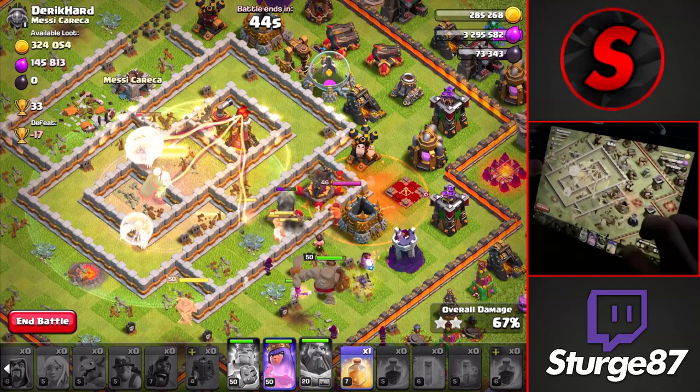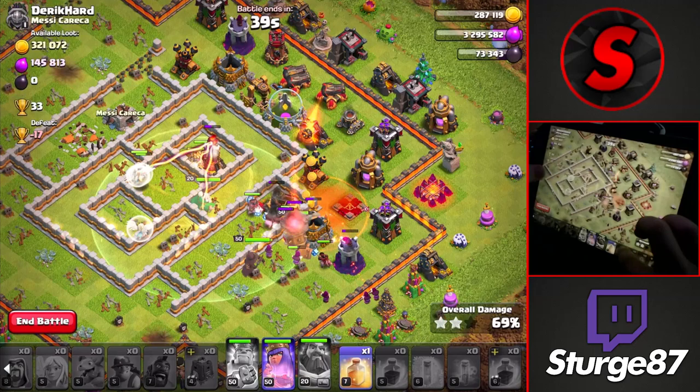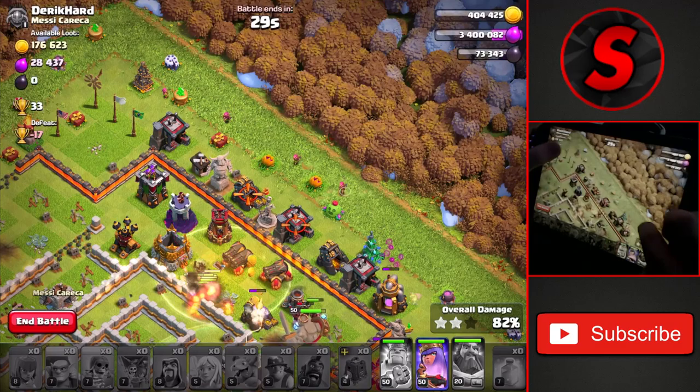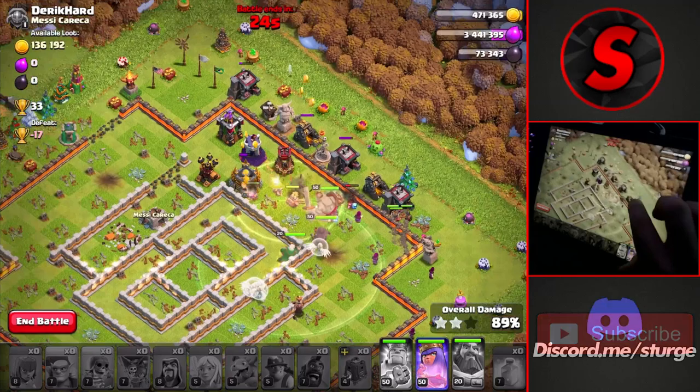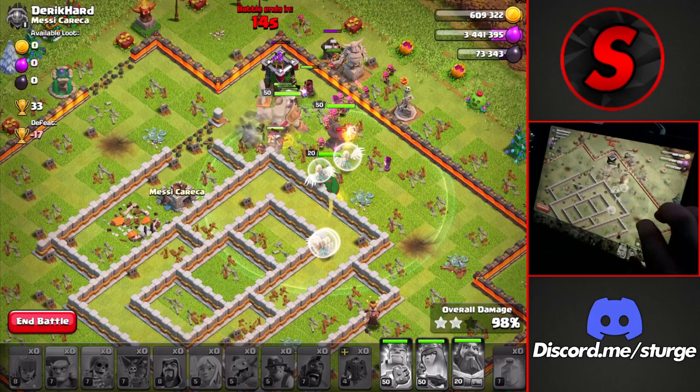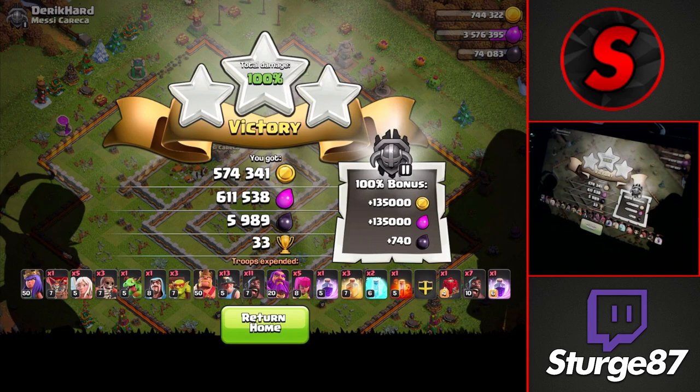We'll drop another freeze spell to keep the queen up longer, plus another heal in the core for that multi-inferno tower. We have a poison spell we can use on the queen now as the final hero support, and we'll drop the warden's ability. This is a pretty overpowered attack — looking good for a three-star on the first attack of the day. We're running out of time, dropping the last heal spell toward the top and cleanup troops around the outside. We get the easy three-star on this Town Hall 11 for 600,000 of each — a very good rate.